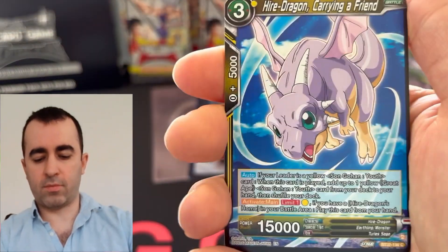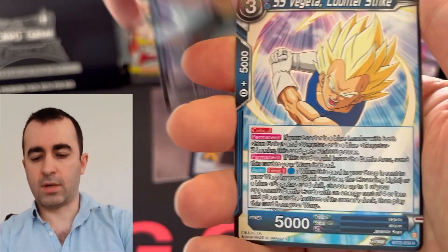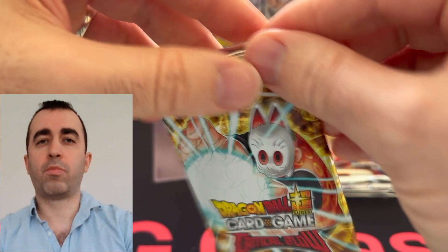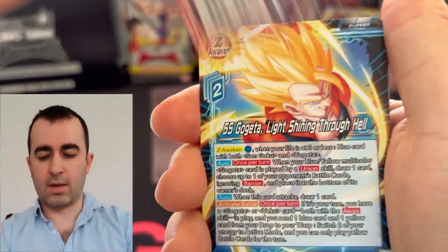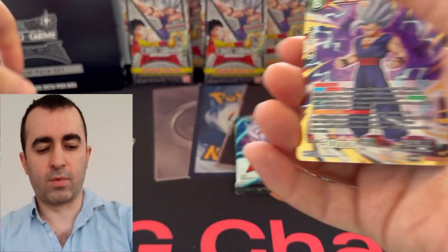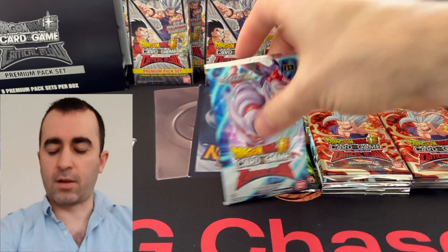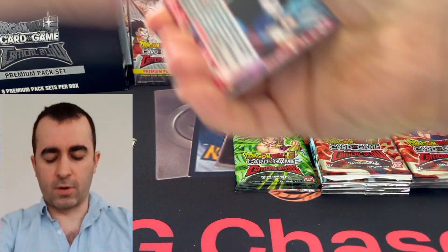Hopefully everyone's doing well. I'm sure everyone's pretty much finished up with Critical Blow, and I nearly am too. We'll be done in the next couple weeks — after this, we'll open our last four premium packs, the half box. And we'll kind of tally up, see where we got to on the whole case. But at this stage, it's looking pretty dire. Very nervous about whether I'll get a secret rare at all. I've got some good super rares. Super rare again — Gohan Beast Raw. I love the special rare version of that. Got that right off the bat in the first case, in the first box.